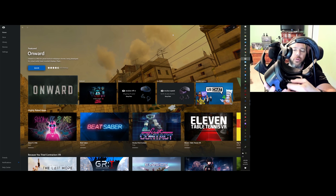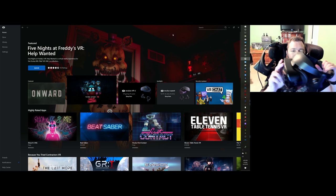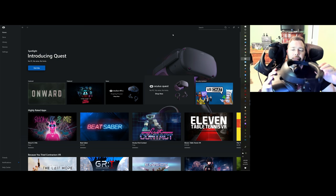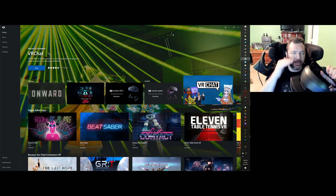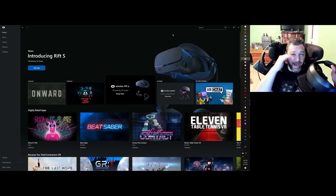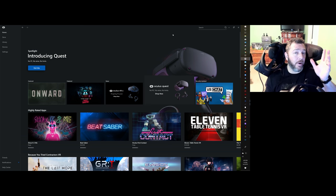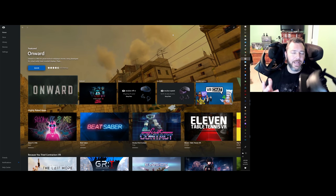When I tighten the back of the Odyssey headset, my cheekbones push the front out, but I want the screen closer to my face for proper vertical alignment. The Odyssey has such a small sweet spot that even a small vertical shift takes you out of it, whereas the Rift S has a much larger sweet spot — so that's not a problem.